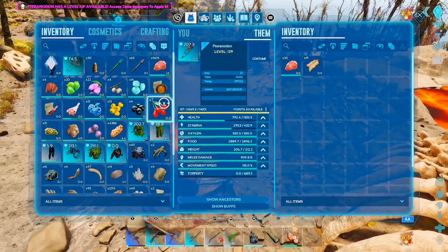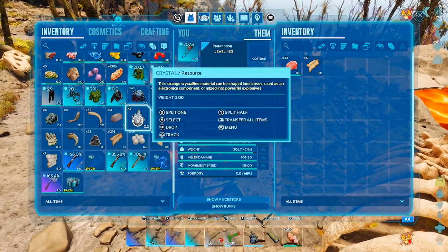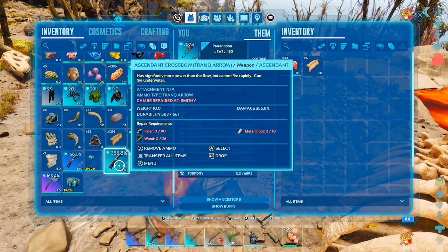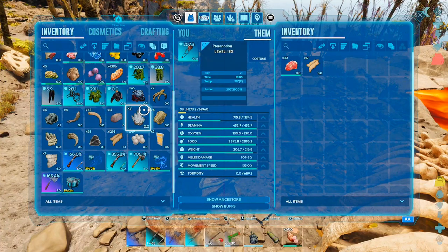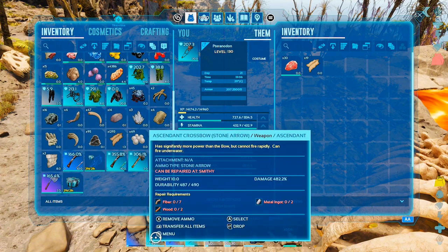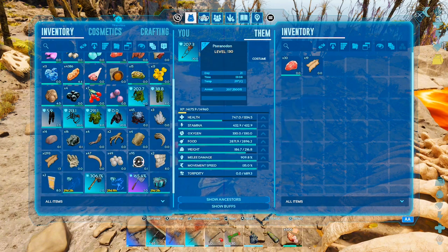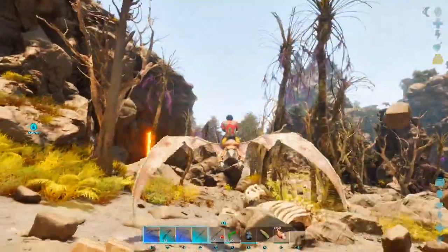Let's throw at least one level into weight. What to drop — I have no idea what to drop at this point. What is this? A megatherium saddle. I'm not sure if I need a megatherium saddle. What does this crossbow do? Let's dump the crossbow — we don't need that. And I mean, that's a great megatherium saddle, okay.